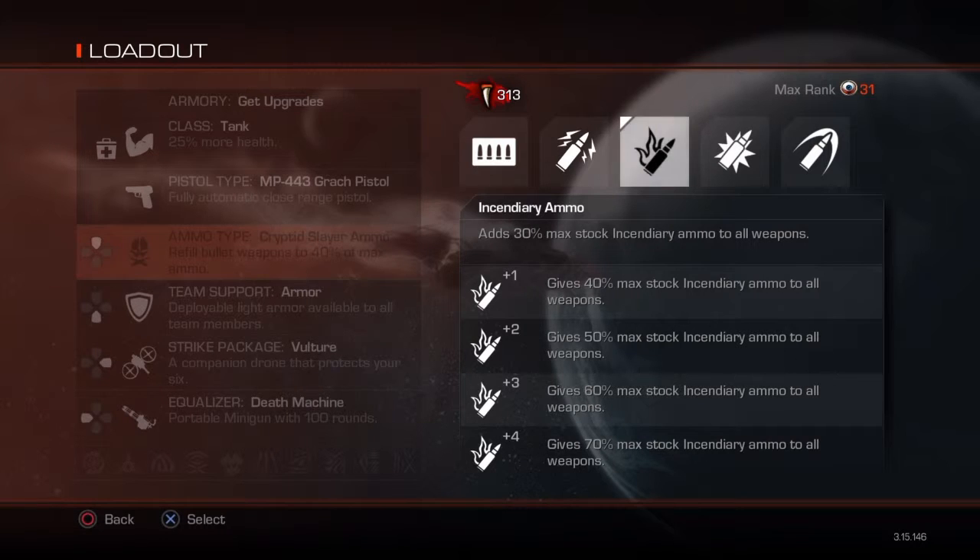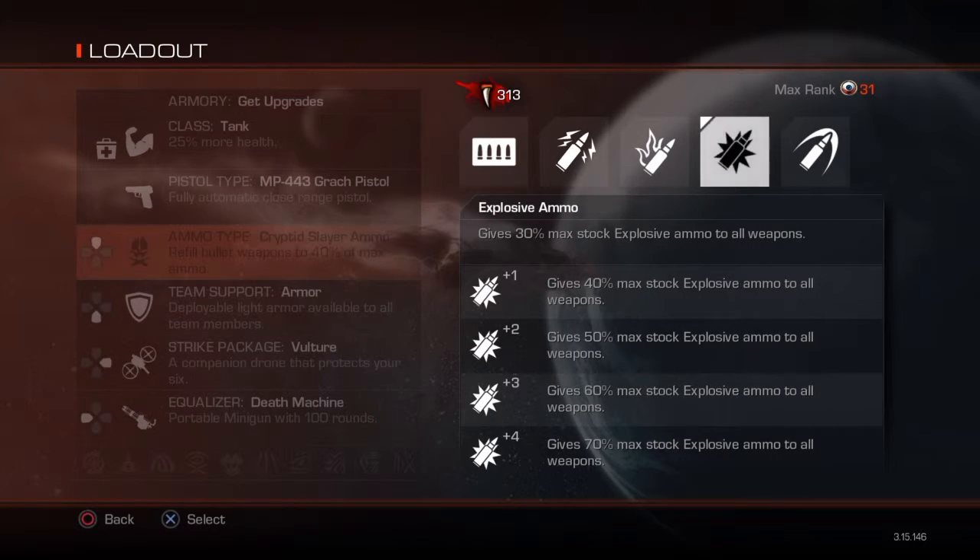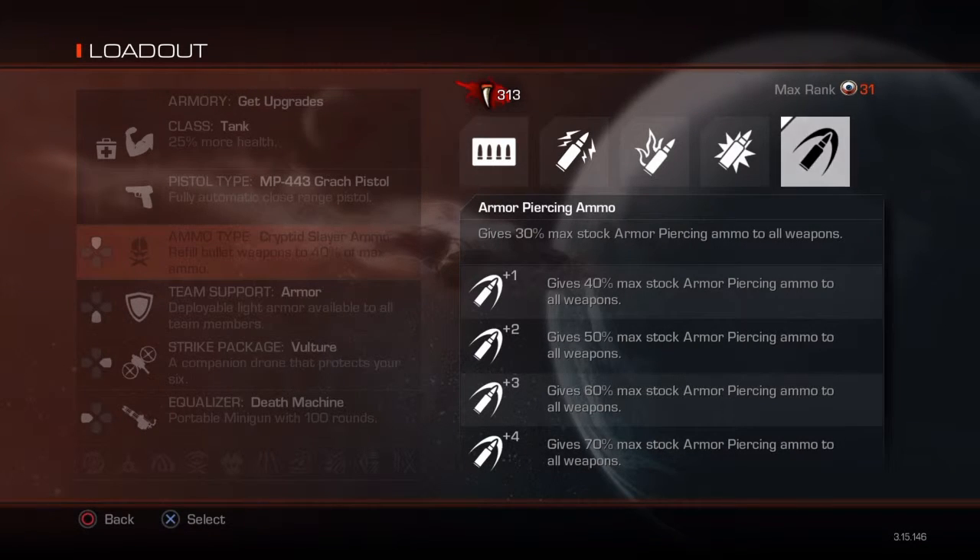Incendiary ammo — that's what everyone I know likes using, because after it hits the alien it continues to burn them and do damage. Explosive ammo explodes on impact, so if you hit next to the alien or right next to it, it will do some damage, and when you hit the alien directly it will do more damage. You've got armor piercing, which is my personal favorite of these five — it's good for piercing the armor on the hunters and the rhinos, it does a bit more damage per bullet, and it's good for shooting through surfaces and shooting the big guys.